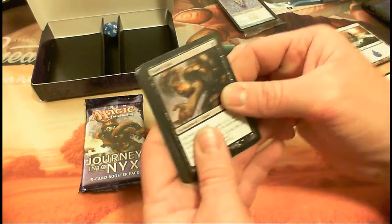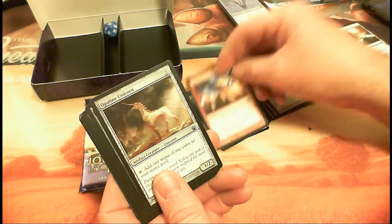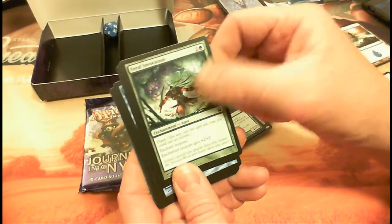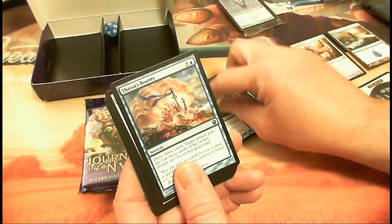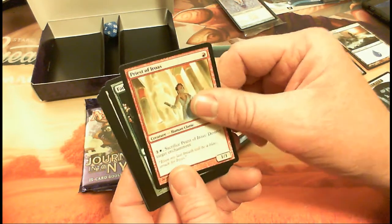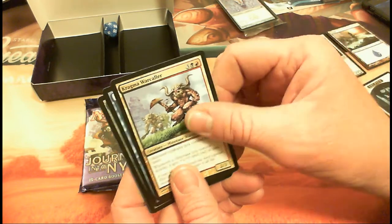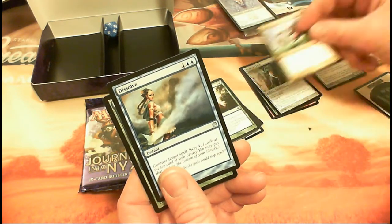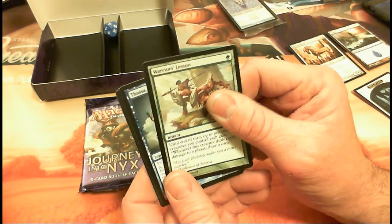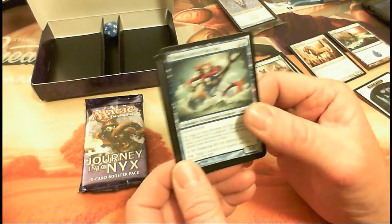Theros Pack 2: Viper's Kiss, Lightning Strike — classic, can't go wrong with that — Opaline Unicorn, Staunch-Hearted Warrior, Feral Invocation, Fate Foretold, Thassa's Bounty, Lagonna-Band Elder, Priest of Iroas, Fade into Antiquity. We got Cragganwick Cremator — wait, Cragmo Warcaller — think I got that last week too. Dissolve, Warrior's Lesson, and...